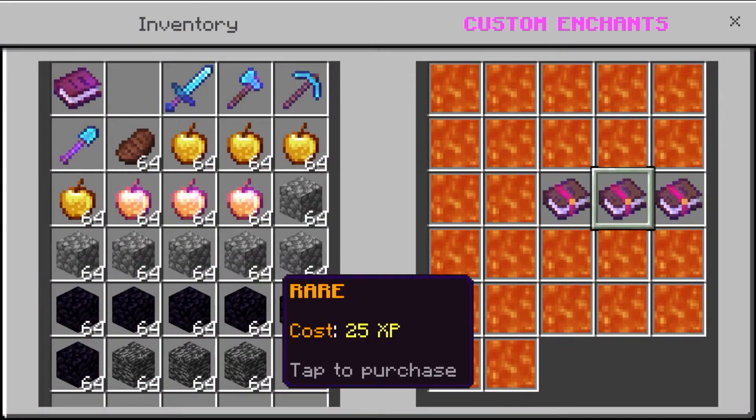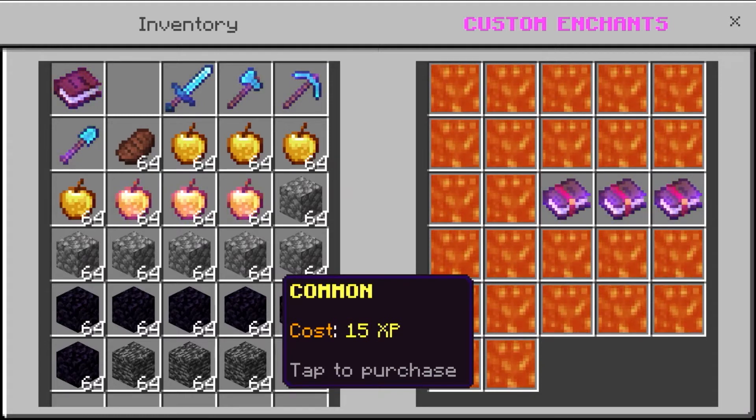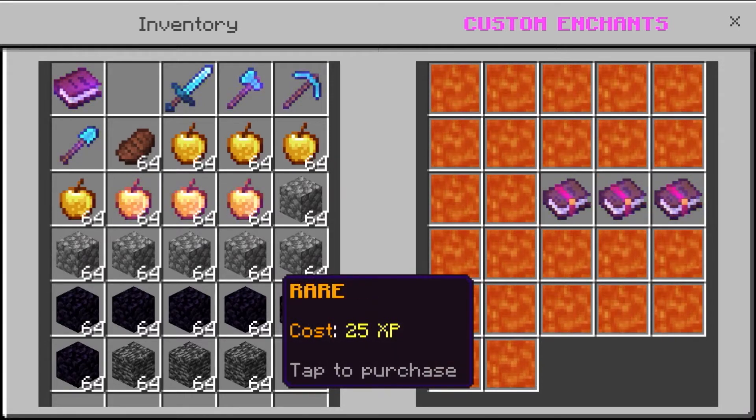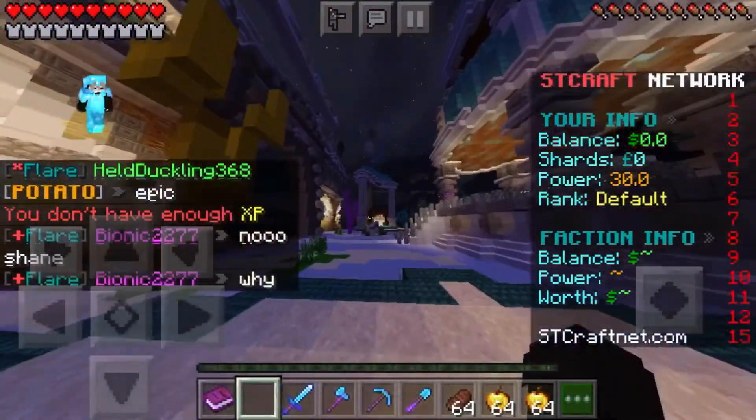For custom enchants, you have to use your XP to purchase them. You can get a Common enchant, a Rare enchant, or a Legendary enchant. This is actually the main reason I like this server — because of the features it has.